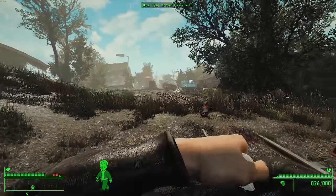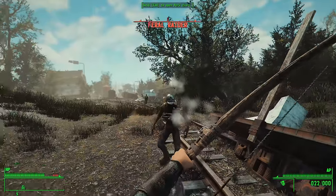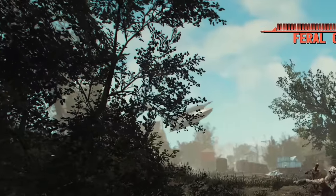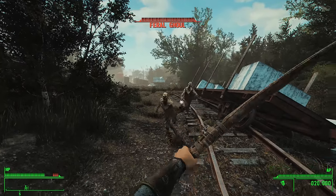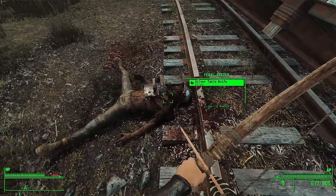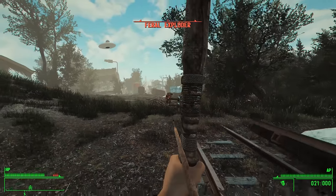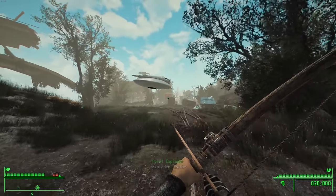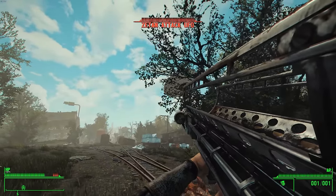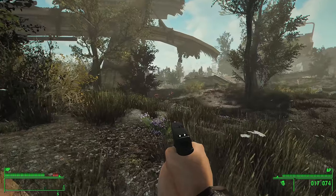At this point I was on quite the killstreak, and out of nowhere a UFO showed up. Apparently the aliens hate ghouls just as much as I do — because even though it's supposed to be hostile toward me, it never focused its attention on me, and we ended up fighting together to exterminate the ferals. The enemy of my enemy is my friend. For the time being, this UFO and the aliens inside were my battle buddies — that right there seems like it could be quite the epic movie plot. Call it Zombies vs. Aliens.